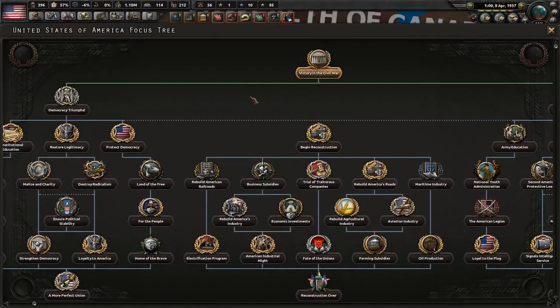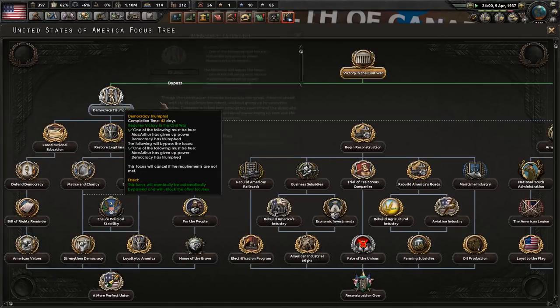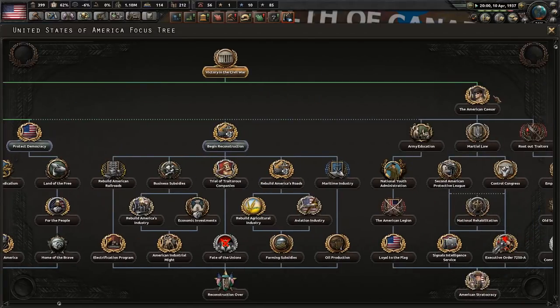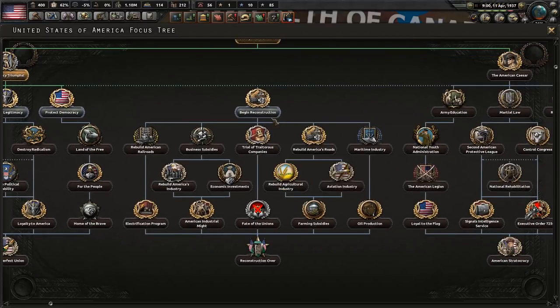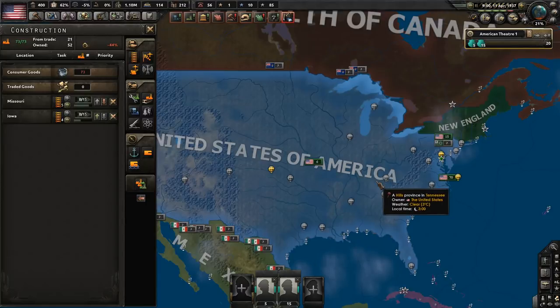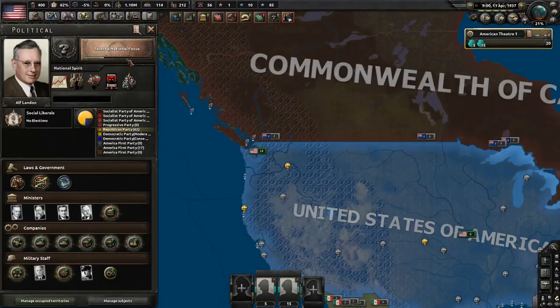Victory in the Civil War focus takes 42 days. Democracy Triumphs, party popularity rises. Then the Rebuilding America focuses open. The Reconstruction national spirit increases factory repair speed by 50% and civilian construction speed by 10%, but military factory construction speed drops 15%. The two resistance spirits continuously trigger sabotage events — you lose recruitable population, factories take damage, infrastructure gets destroyed. It never goes away unless you deal with it, which is a years-long process.